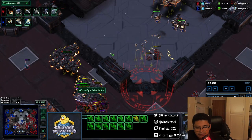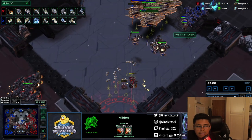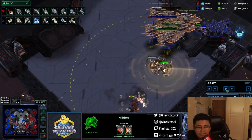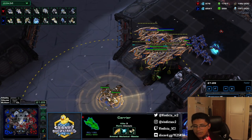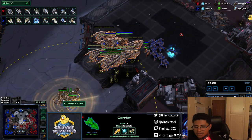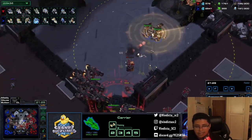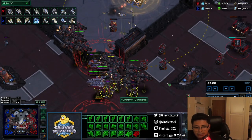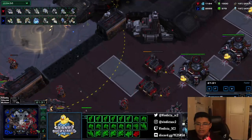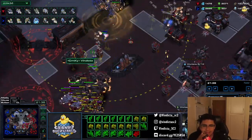If you have a lot of vikings — say 12 liberators and more vikings — when the carriers fly away and interceptors return to the carriers, the vikings can follow and snipe a back carrier. If he turns around to release interceptors, by the time he turns back, two volleys from that many vikings would kill the carrier. As you pull away the interceptors are already coming out, and then your bio and liberators plus ghost kill off the interceptors — that's the ideal micro play here.